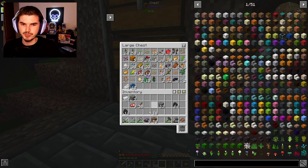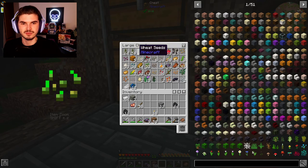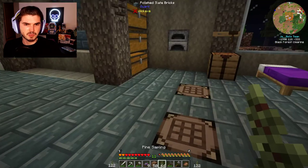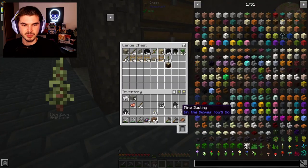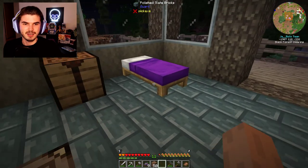I have my food and natural items drawer here. Pine saplings probably shouldn't be in there — they should be over in our wood chest. Let's sleep through the night.